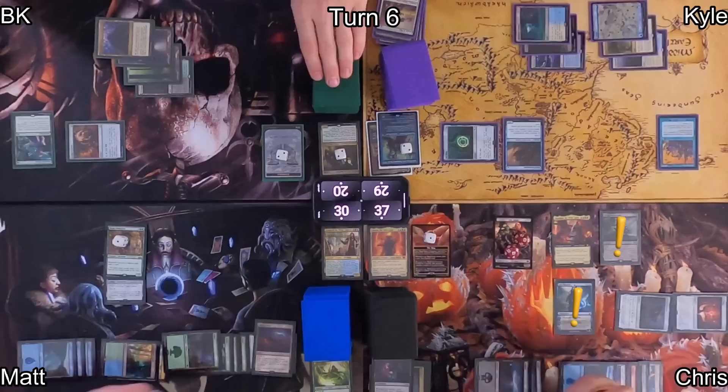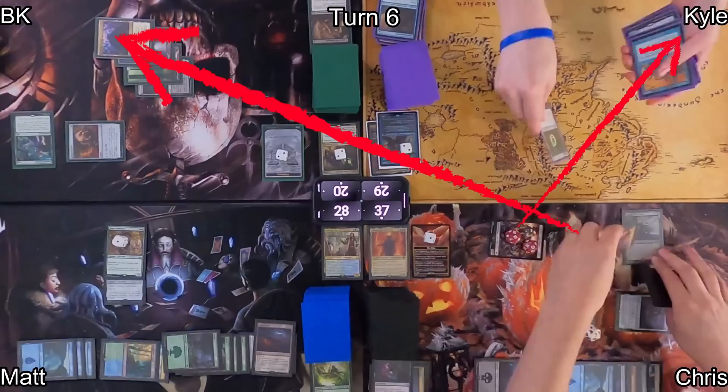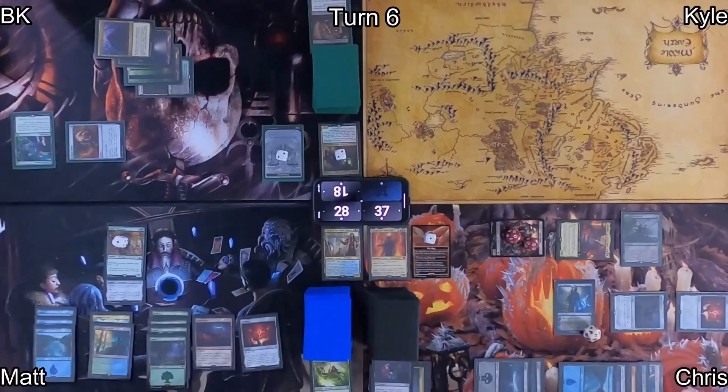Chris again activates Jace, having each player draw a card. Bowmasters sees those 3 draws, dealing 2 to Matt's face and 1 to Siren Stormtamer. Chris then moves to combat, swinging his army at Kyle and Saruman at me. This was enough damage to knock Kyle out of the game.